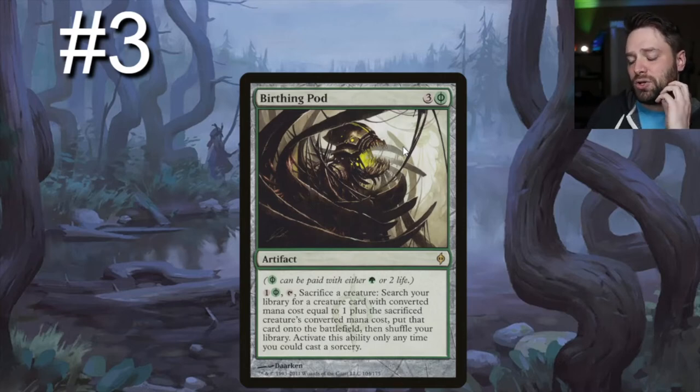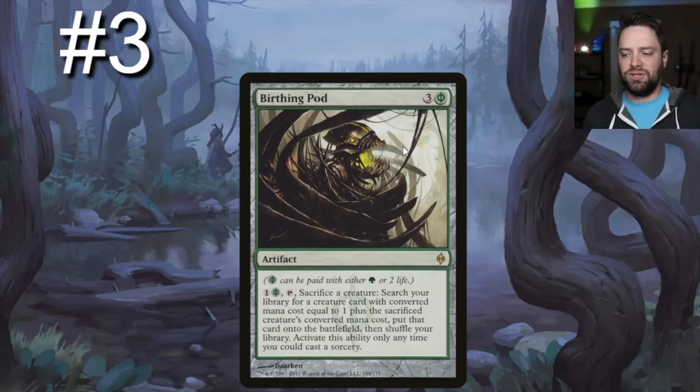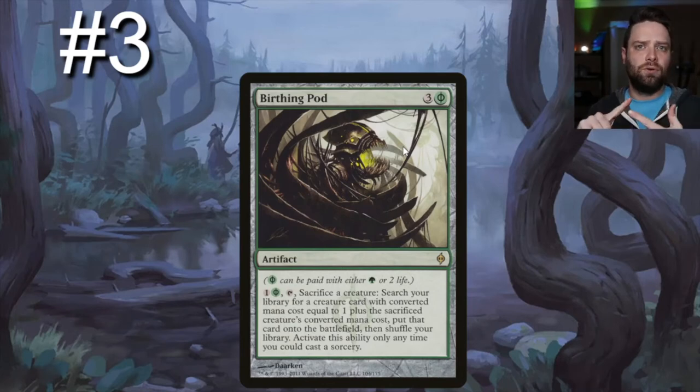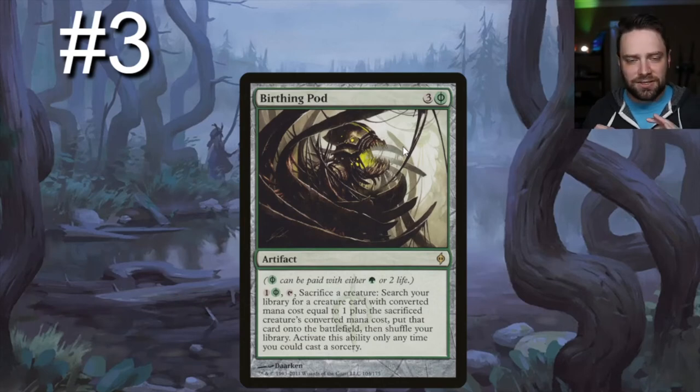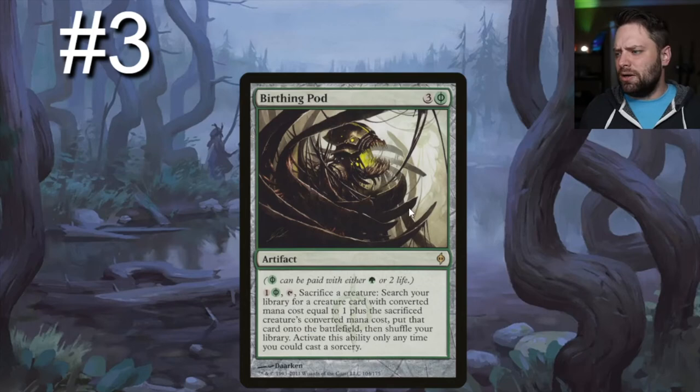Let's talk toolbox — the best way to run a toolbox is with Birthing Pod. It's a green and three generic, but you can pay two life instead of the green, so it's effectively two mana. You tap and sacrifice a creature to search your library for a creature with converted mana cost equal to one plus the sacrificed creature's CMC and put it directly onto the battlefield. Make sure you have a creature at every CMC slot — one through seven — that does something on ETB or on death. A great one-drop for it is Stitcher's Supplier, then you ramp up into your toolbox pieces. It is so unbelievably good.